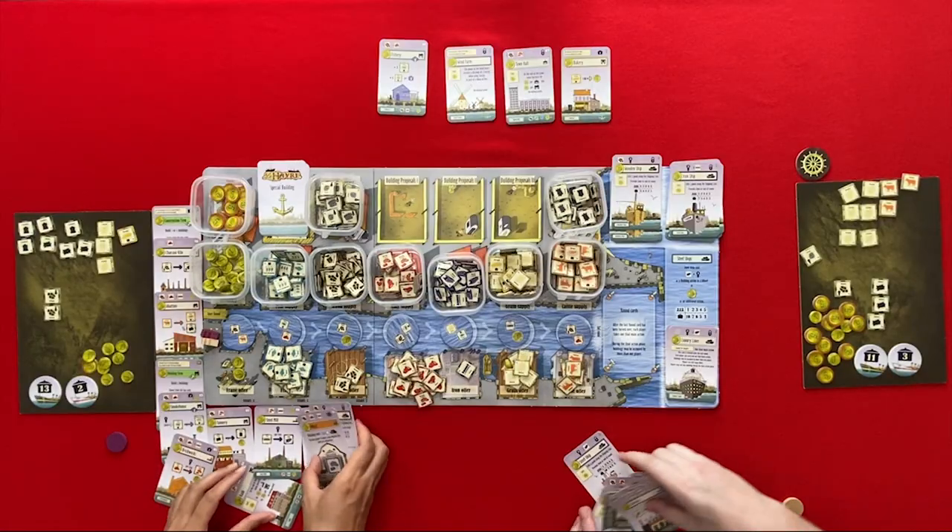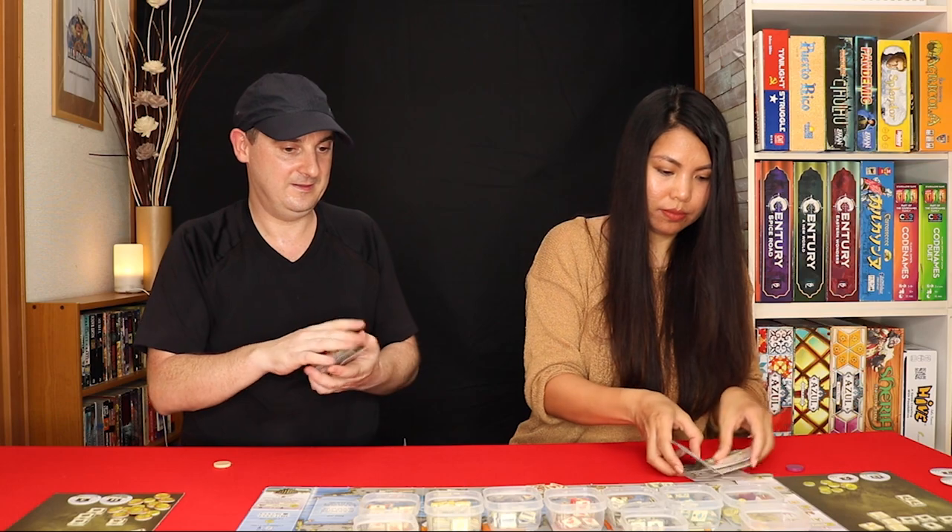Final scoring — let's calculate our buildings and ships. For my buildings, I get 146. For my bank, 12. Coins is 13, because I was blocking you. A total of 171. For my buildings, I got 142. Coins, I had 54 — so 196. I got 25 points. Very close, a great game.